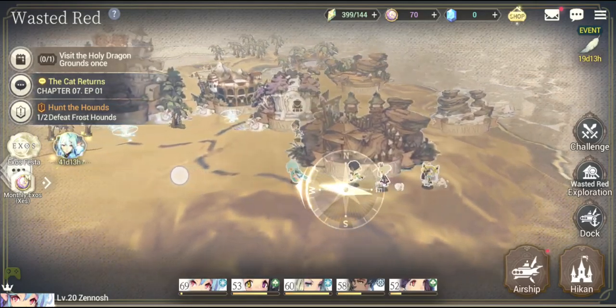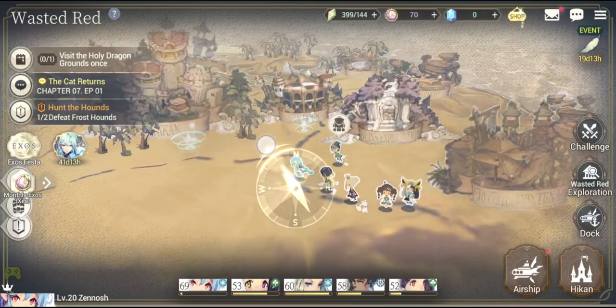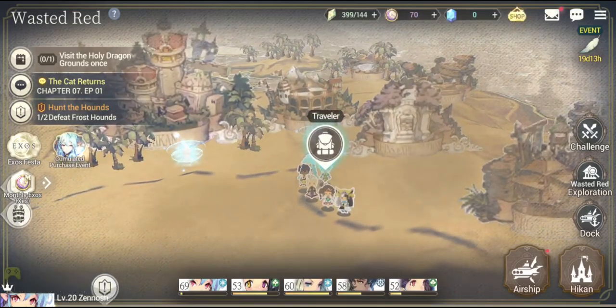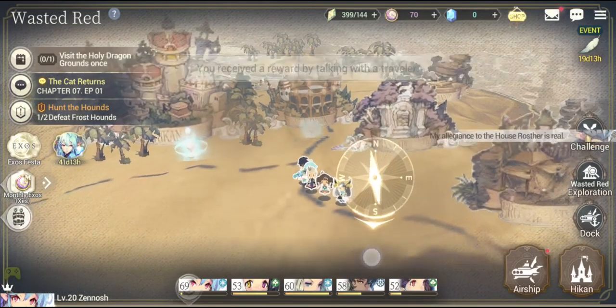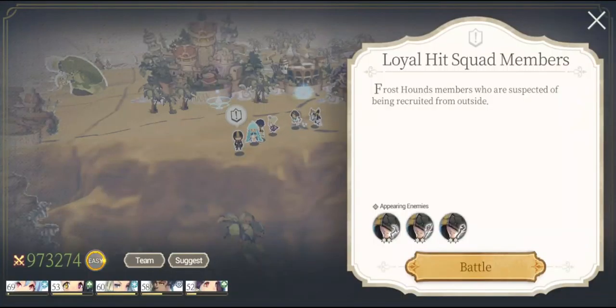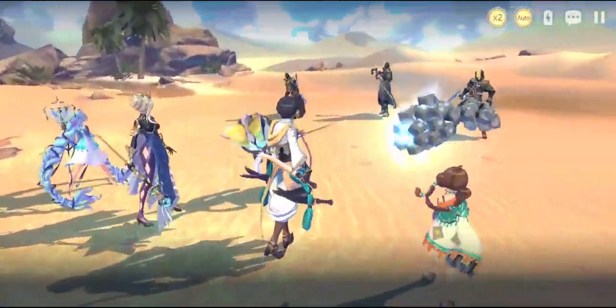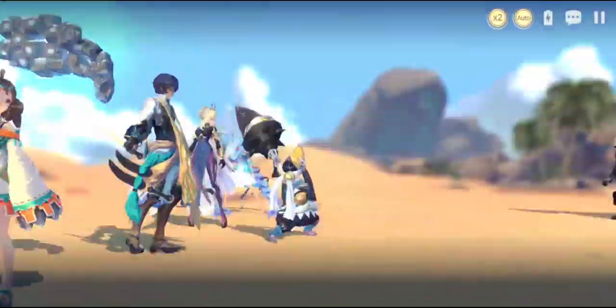Whenever you fulfill a quest, there will be a traveler roaming around with that bang on the top of their head. Just try to interact with them and they will give you a really cool reward. Let's click on the mission again and let's try to battle with another batch of goons. Let's try to defeat them and get some reward from the NPC characters.